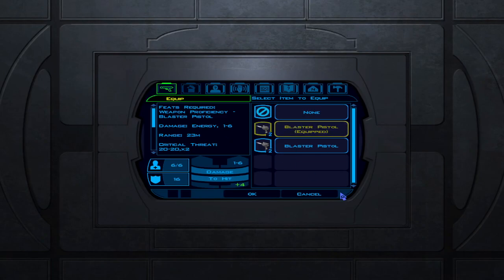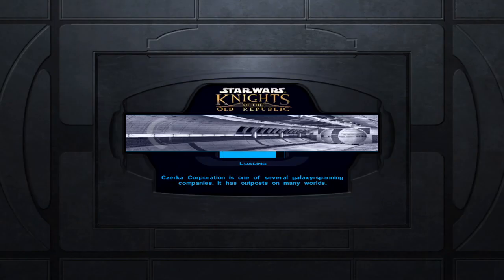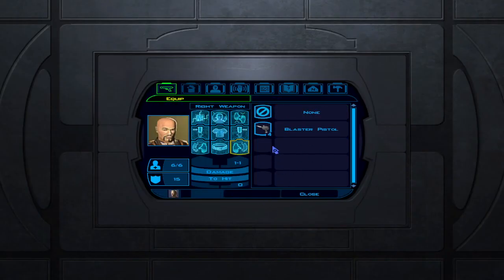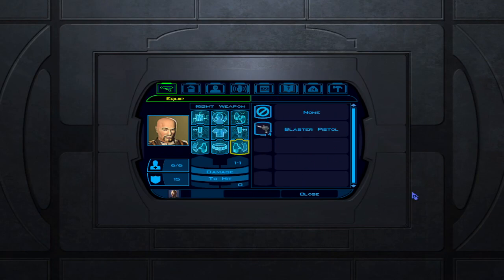Okay cool. Now quick save and quick load, then remove it — and it's still here. Even if you quick load again it'll still be there. Now if we press go in here, press none, I have four blast pistols — woohoo! Just for documentation purposes.